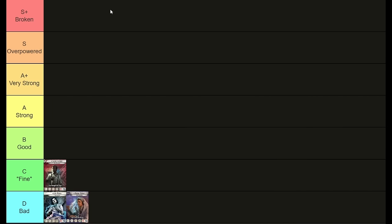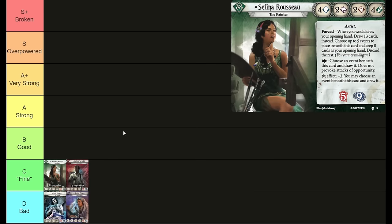Next up on the tier list, we get into the part where pretty much anywhere below B tier, if I place a character there, probably someone's mad about it — and even I'm mad about this one. Compared to previous years, if a character seems to have fallen down the tier list, it is usually the case that that character has stayed exactly the same, but my assessment of what the tiers mean has changed, or my assessment of the characters beneath them has risen. And Safina Rousseau — I don't think any worse of than last year, but I've taken a much more honest look at what she actually does in games when I see her played, and I'm just frequently unimpressed and frustrated.